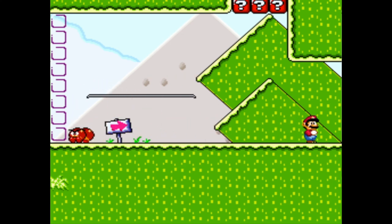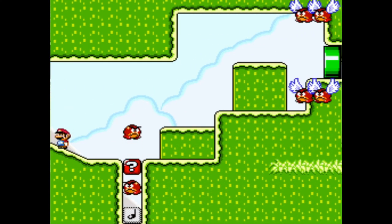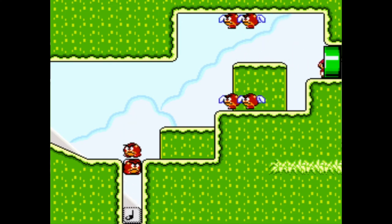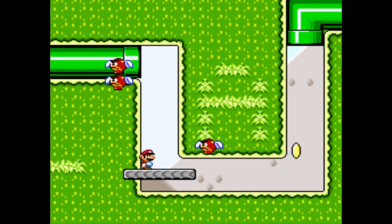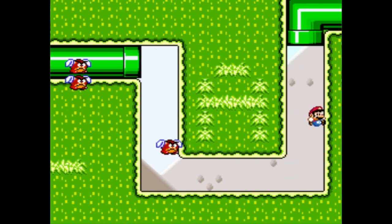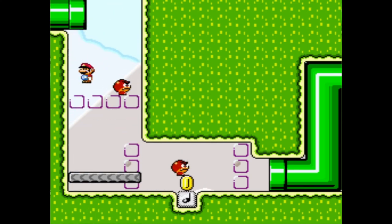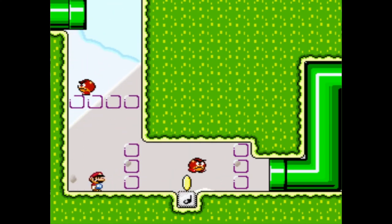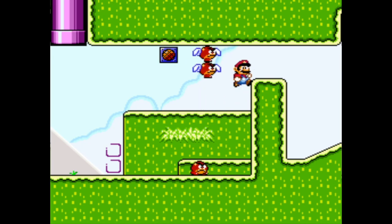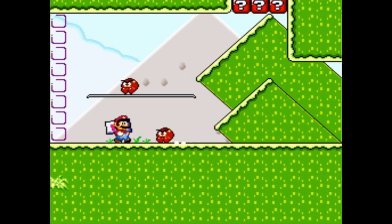Now it's 'avoid the Galoombas' rather than jumping on them. That was a really fast shrinking animation. I kind of get it — supposed to spin jump up to the pipe. Yep, there it is! I like how we transition music mid-level. This level actually has two musical themes and they're both really awesome and fun.